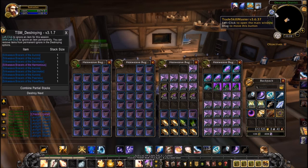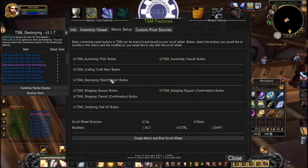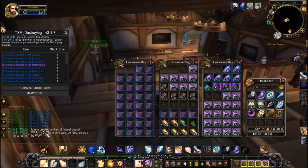To set that up, go into TSM and go into macro setup. Down here I've ticked everything including the TSM Destroy Next button, which is the important one. Now one thing to watch out for: if you create the macro and bind it to the scroll wheel — I've got it with Control pressed down — warnings will come up because the macro is too long and has been truncated to fit.